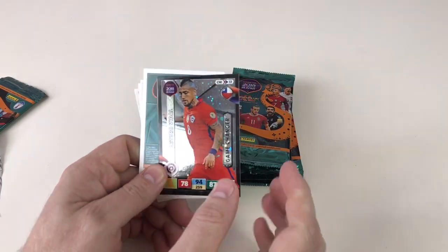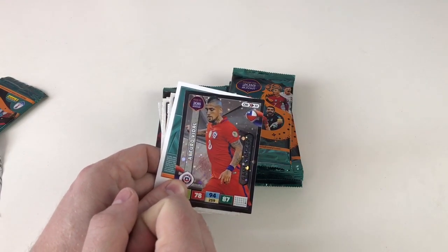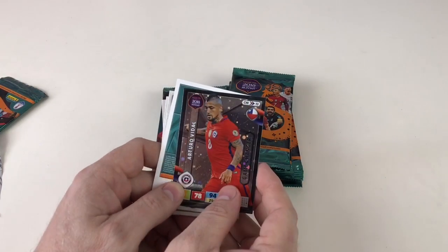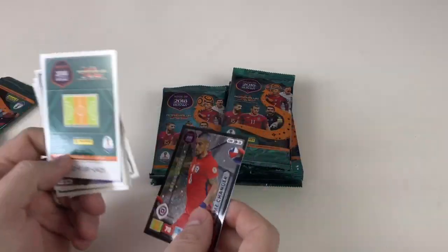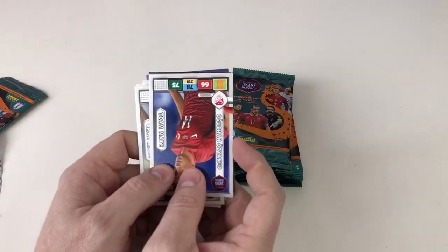When you're collecting these and putting them in your album, it's organized by teams. There's one team at the beginning — I think it's Algeria — which has nine cards, and the rest have 18 cards. Although it seems a bit confusing because there are no specific numbers and they're not in number order, it's still quite easy since every page spread is a full team. We've also got a key player: Paulinho from Brazil.